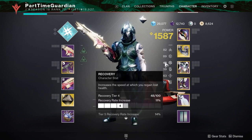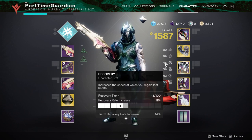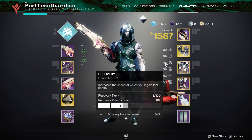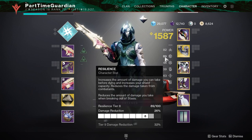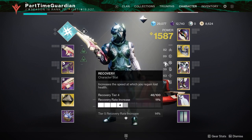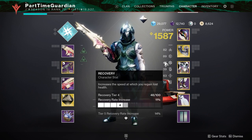Next, let's talk about recovery. Recovery is the stat that basically allows you to regenerate your shield faster. If you get hit in battle, similar to games like Halo and Destiny, it allows you to gain your shield back quicker. With resilience being so important now, recovery is not as important as it used to be, but it can still be helpful. You have to balance the two out. Also, resilience reduces your class ability on your Titan, and recovery does the same on your Warlock.